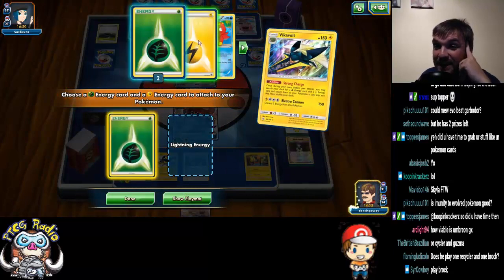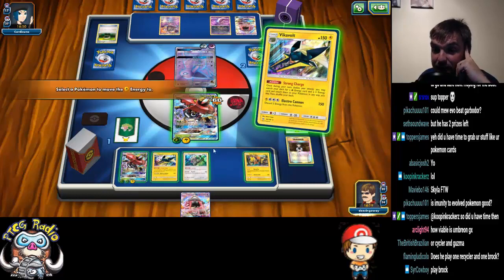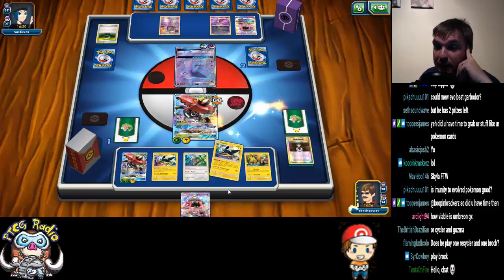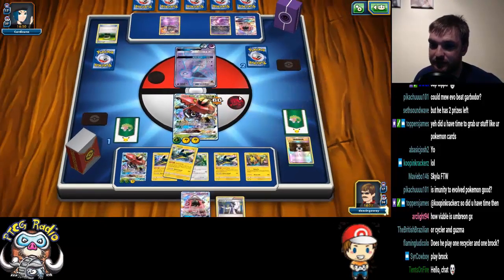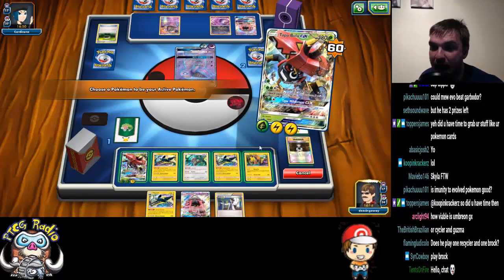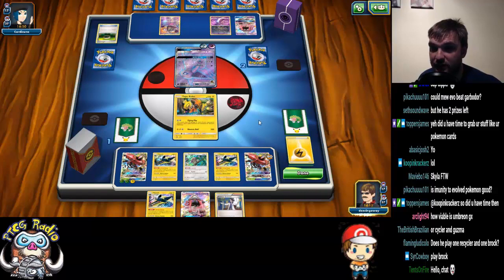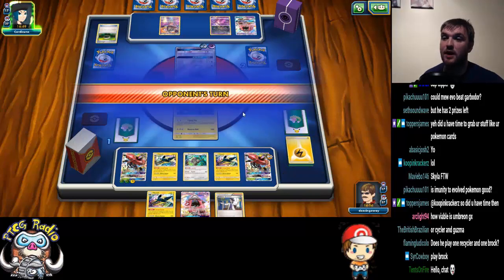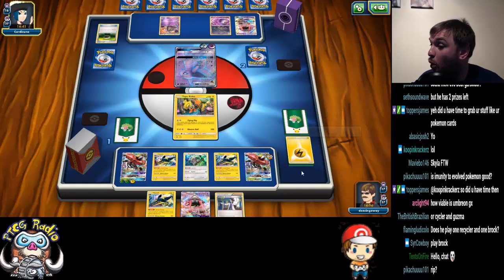We're then going to Strong Charge again — what we're really doing is thinning out our deck and also allowing the active to retreat. Choice Band for the win! We're going to manually retreat to Tapu Koko and cross our fingers. We've not lost yet. Two Recycle or one Brock — getting energy back is too important.